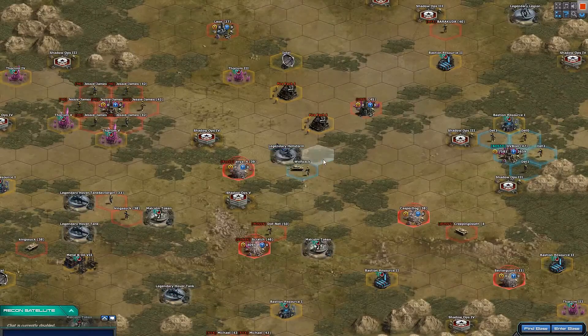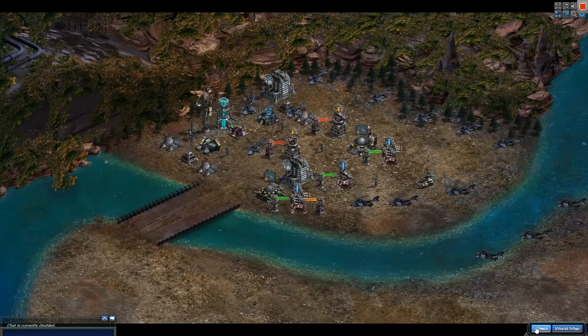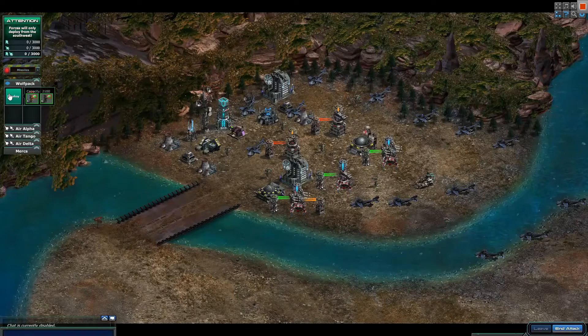Hello everyone, welcome to a new video. This one will be about the legendary bases, so let's get straight to it. Legendary Hellstorm — here we go. Super easy: a bunch of Absolvers and Matt, that's pretty much it. You don't even need Matt; a bunch of Absolvers will already do it. The reason I'm using Matt is because I want to test him out.